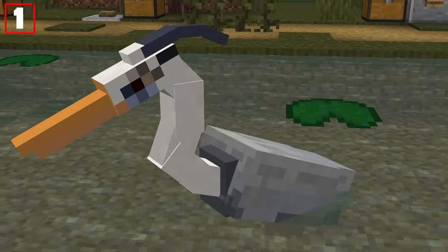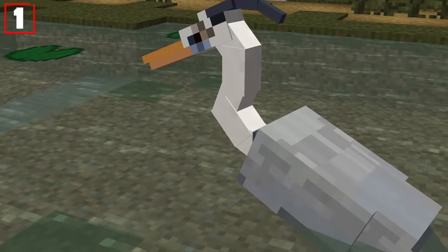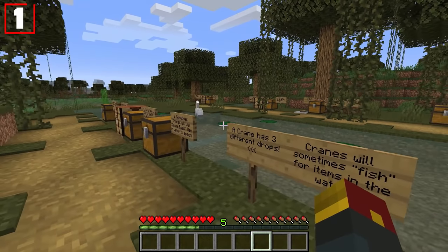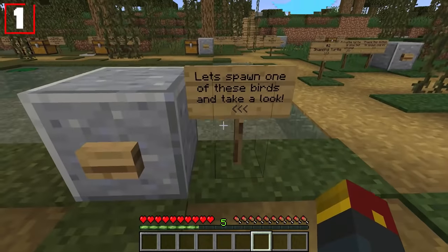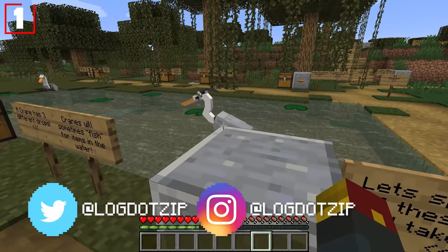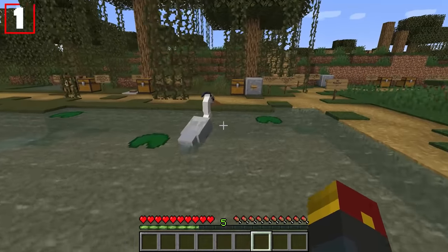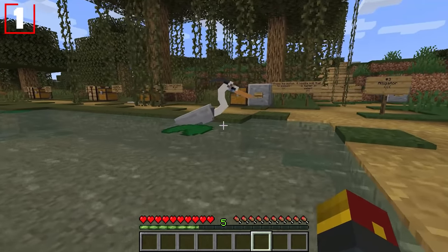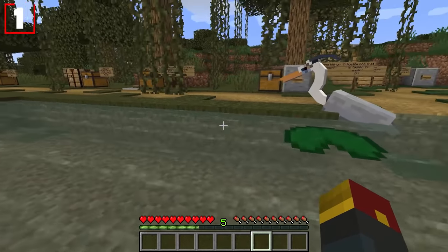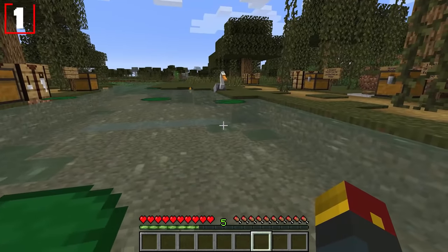Mob number one: the crane. The crane is a new swamp mob. You can summon one in by pressing this button. Cranes will sometimes fish in the swamp waters that they are spawning within, and when they do that, they will from time to time pull items up from out of the ground.